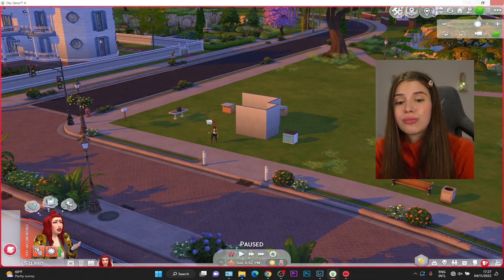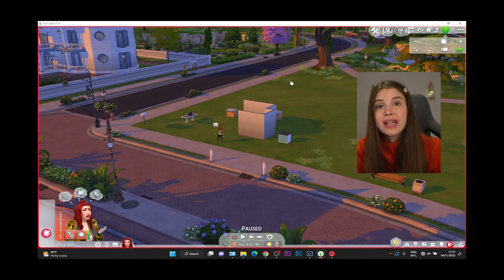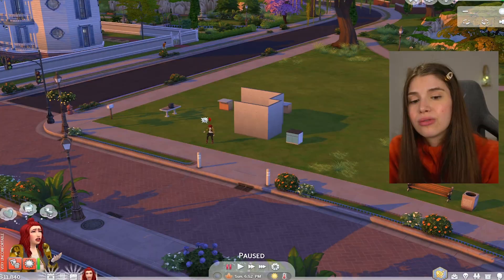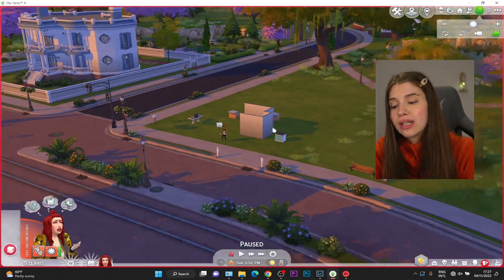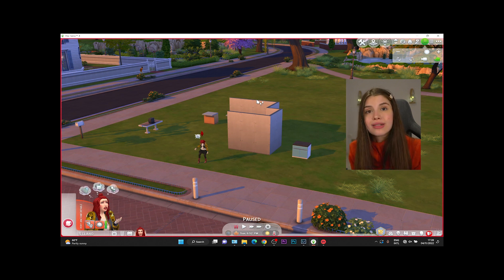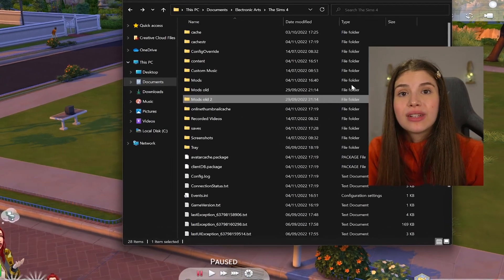Press Escape to access the menu to go into game options, exit to main menu, exit your game, or save your game — because it's really important. In The Sims 4, it's really important to save your game very often because it might crash from time to time, or your power might go off suddenly. Save as often as you can because we don't want to lose any progress.